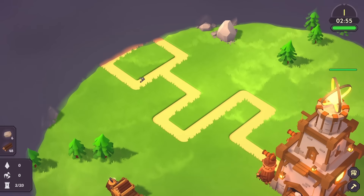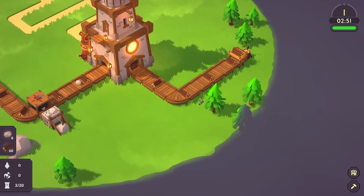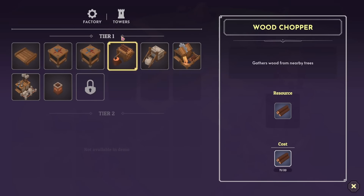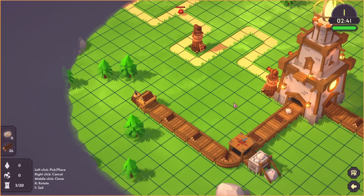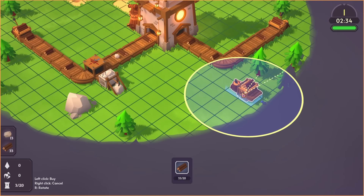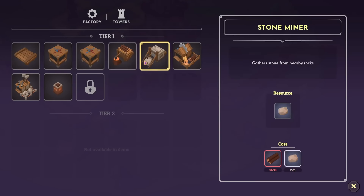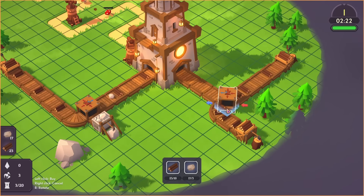We do of course need more — we always need more. We need to collect this stone, these trees, more trees, and we need to build some — oh crap, they've already started coming! I'm going to plonk a tower down here. I should probably plonk another tower down, but let's focus on getting the resources coming in. If we don't have the resources coming in rather choppy, we'll be in trouble.